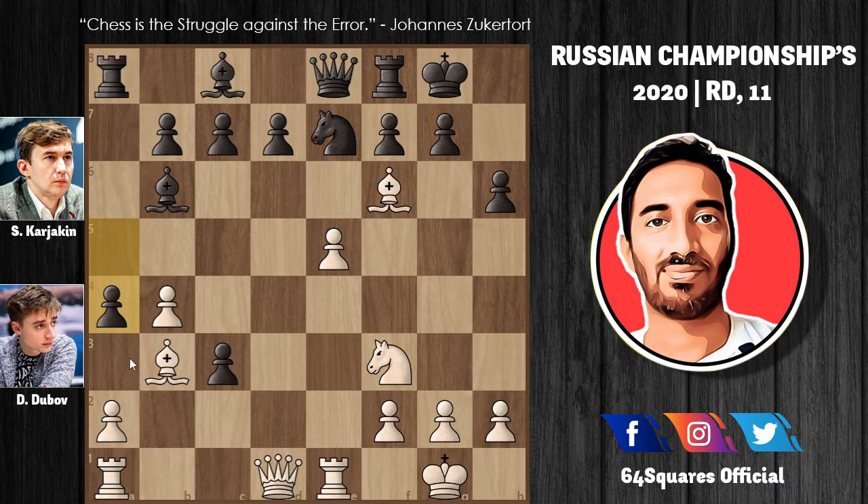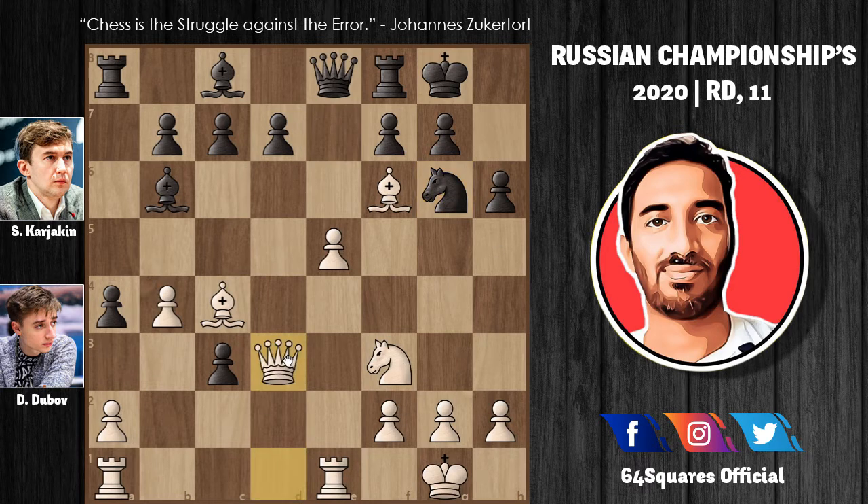In reply to a4, Dubu plays bishop to c4, and knight to g6 bringing the knight into the game with the idea of knight to f4. Now queen to d3 with the idea of taking the knight on g6, because after queen takes g6, Black cannot play f takes g6 due to the bishop check. In reply to queen to d3, Karyakin plays d5, and Dubu plays the en passant, taking on d6 and attacking the queen. Karyakin plays bishop to e6, hiding the threat.